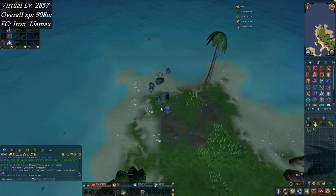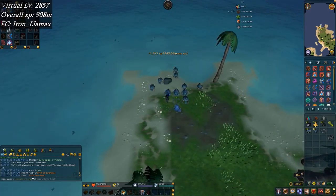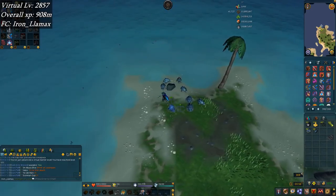I have two buy offers for bonds that I'm waiting to go through. They're way below GE price because the price just skyrocketed, but I do want some more bank space. So if you're wondering why like 30 or almost 40 mil disappeared randomly, it's because I'm trying to buy some bonds for the cramped bank.